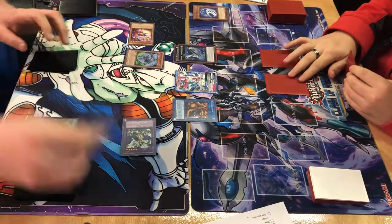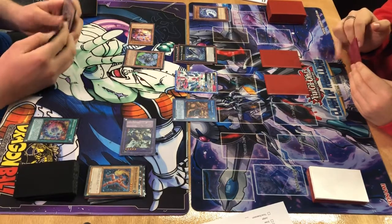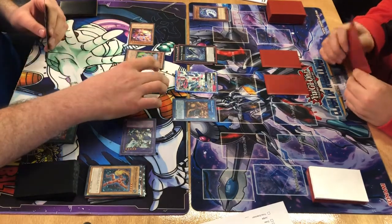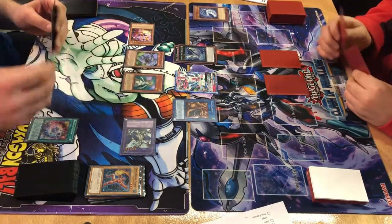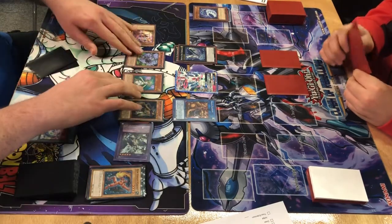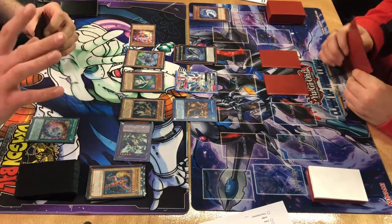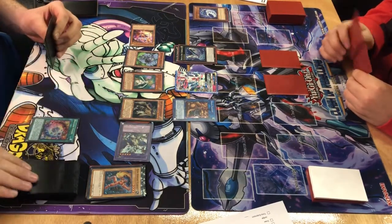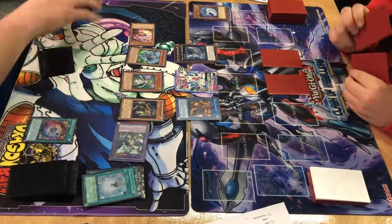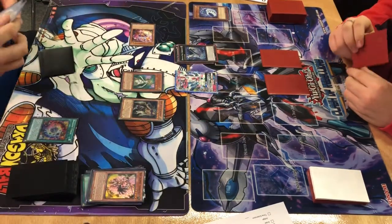Digital Bug accepts and checks face-downs, then checks his graveyard. He normal summons Smunk, discarding Ragin. Monk summons. Ragin uses his effect to mill 2 or 3. He then makes a Link 3 into Curious — the Light Sword and Dominion, their new Link monster — which is a pretty strong card.